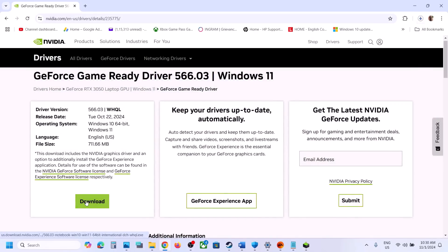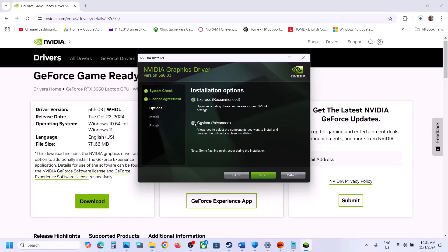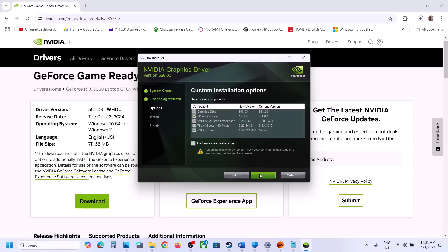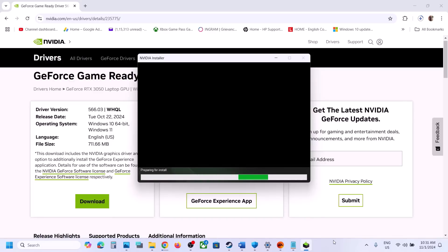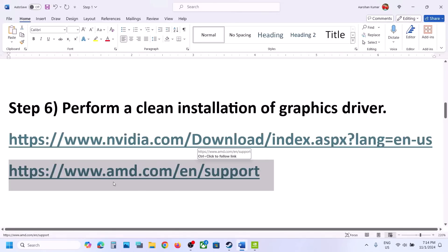Click Download and once the download is complete, run the exe file. Click Yes to allow, click OK, then click Agree and Continue. Select the Custom option and click Next. Put a check on the box which says Perform a Clean Installation — make sure that box is checked — then click Next and let the installation complete. After the installation, restart your computer and then launch the game.